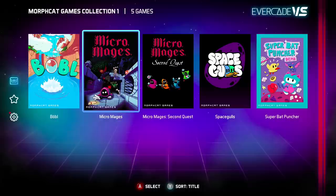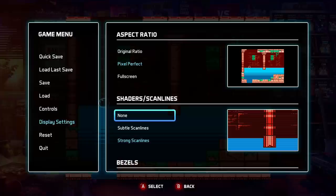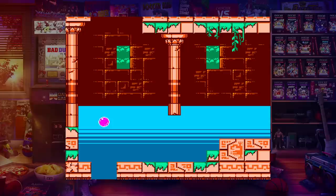On to the Morph Cat Games Collection. The box only said three games, but you clearly see five — and we'll talk about them. I was covering the arcade games with scan lines, but for these NES-looking games I'll go ahead and take the scan lines off. You can do that with your Evercade Versus.